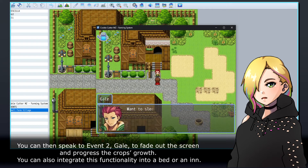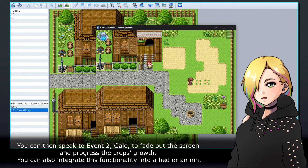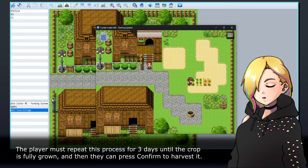You can then speak to Event 2, Gale, to fade out the screen and progress the crop's growth. You can also integrate this functionality into a bed or an inn. The player must repeat this process for three days until the crop is fully grown, and then they can press Confirm to harvest it.